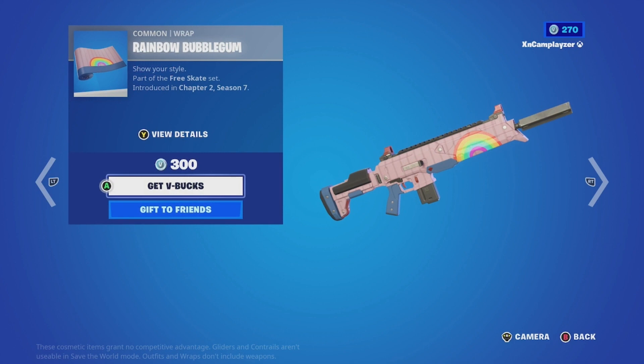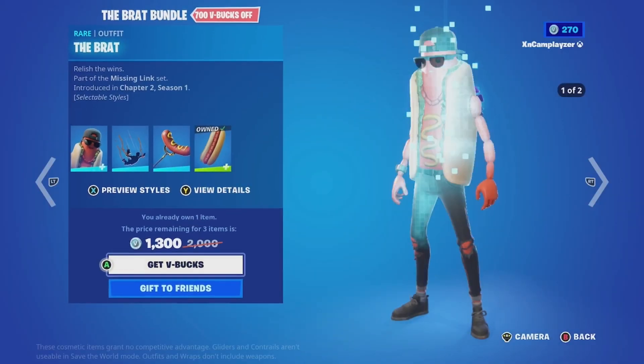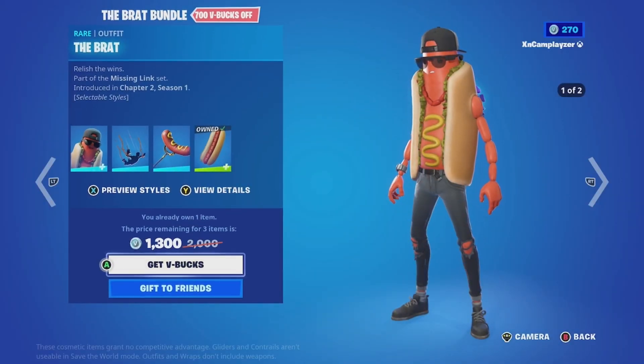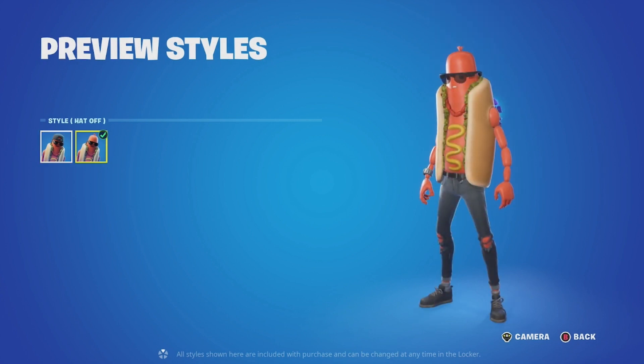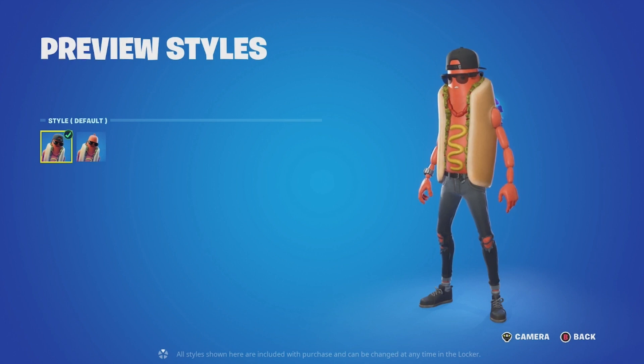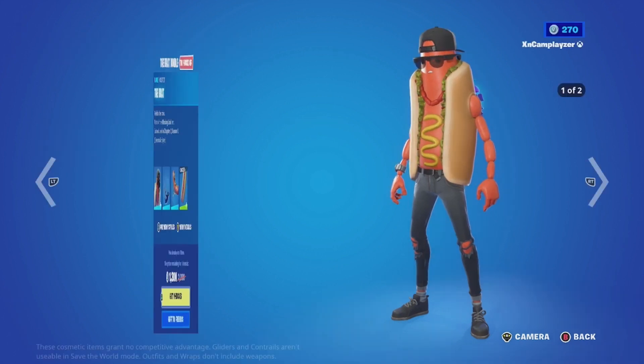We got Rainbow Bubblegum, which is actually I think the only wrap that is common. And we have the Brat — probably the best skin in the item shop right now. As you can see it has a hat and no hat style. I say they should add a brand new edit style where you can pick what you want on him, like if you want ketchup, mustard, or stuff like that. That'd be cool.